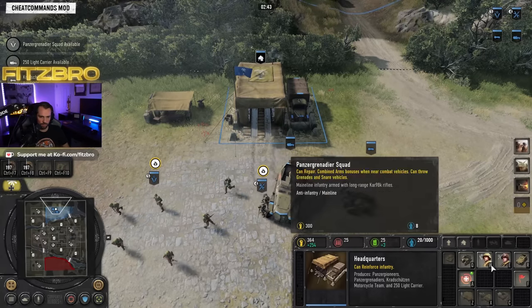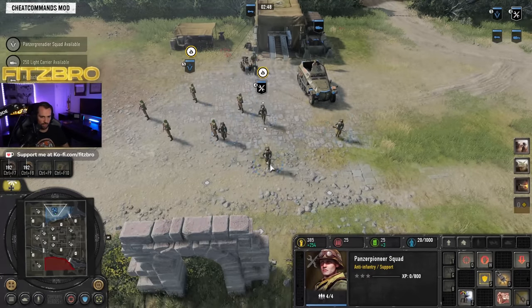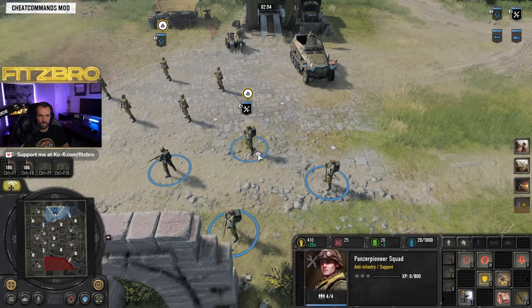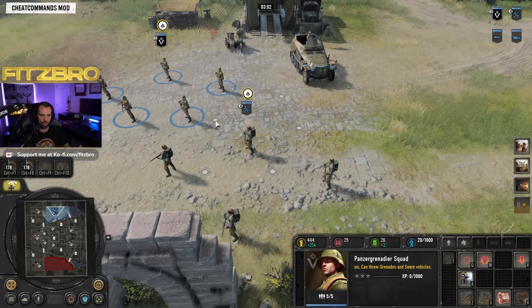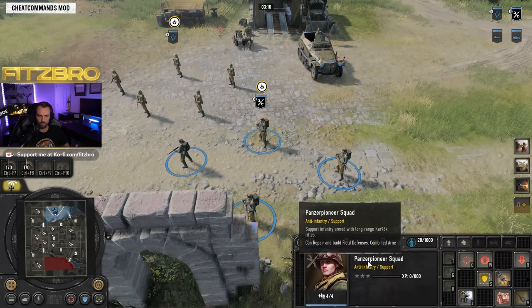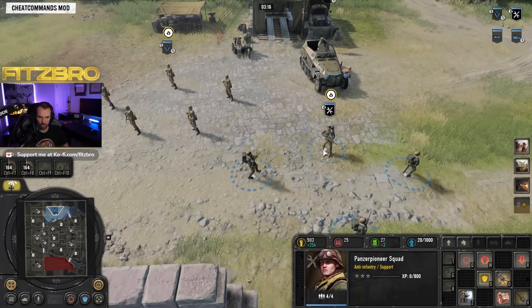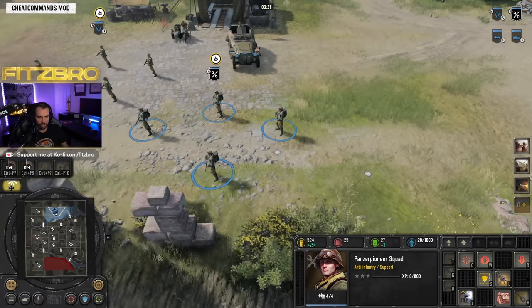You're going to start off with your Pioneer squad — this is your engineer-type unit for DAK. One thing to note: unlike other factions, almost all of your infantry can repair vehicles. This unit can repair vehicles, and that's pretty cool, so you're able to keep your armor alive a lot more easily out in the field. There's even a way to upgrade this which I'll show you in a bit.